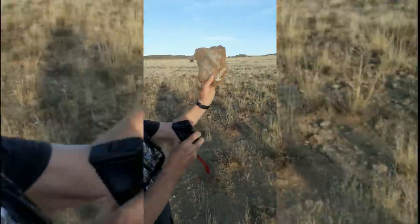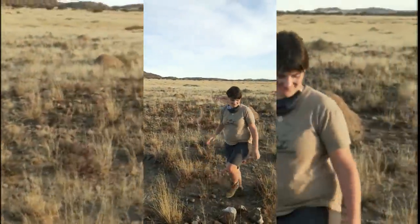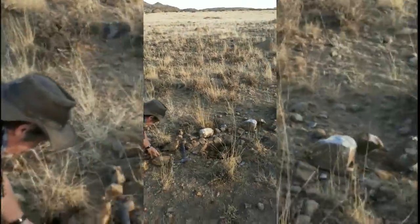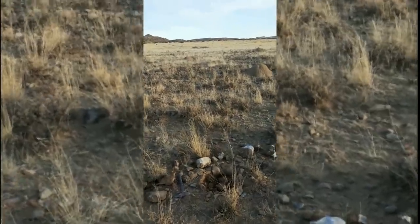Ce qui indique qu'on est bien dans le Permien. Et que la petite colline qui est au-dessus de la tête d'Aliénor, là-bas, c'est du Trias. Donc quelque part entre ici et là-bas, il y a une limite Permien-Trias. Et ça, c'est cool.